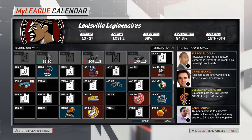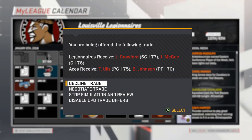Before our game against the Heat, we are offered a trade. Once again the other expansion team, the Las Vegas Aces, ask us to swap players — offering Crawford and McGee for Ulis and Johnson. I don't even have to look at this one to decline it. Crawford is on the brink of retirement, while Ulis and Johnson are valuable pieces in our rotation, and I have no plans to let them walk anytime soon, especially not for this offer.